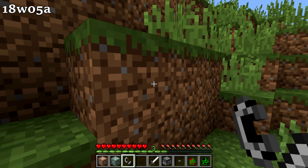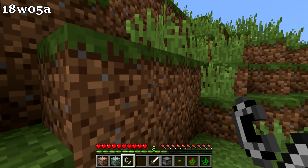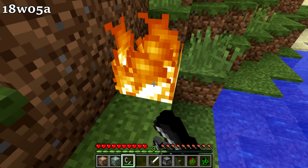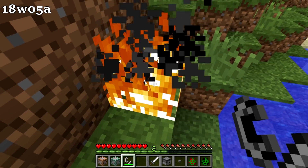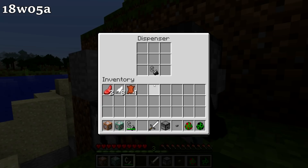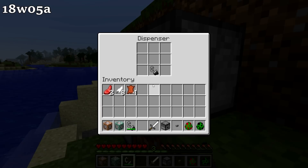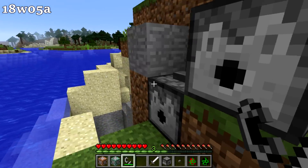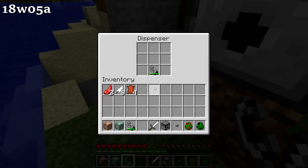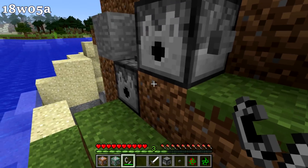Another important change in the Week 5 snapshot: you can no longer use flint and steel to temporarily light fire at invalid locations - it just doesn't work, not even for a split second. You actually have to light a fire at a valid location now. It also does not take durability when you try to light flint and steel at an invalid location. This also applies to dispensers - the flint and steel inside takes no damage at invalid locations but does take damage at valid ones.